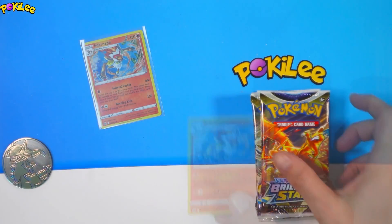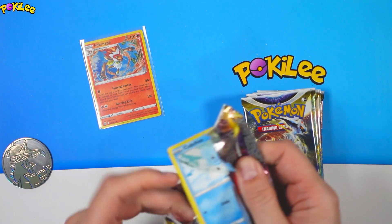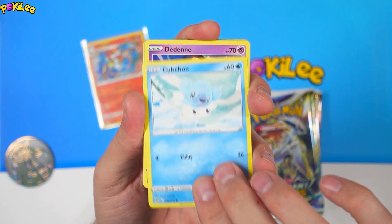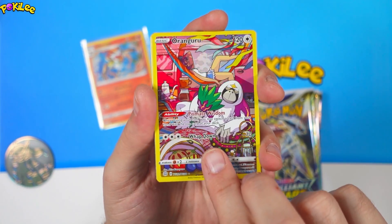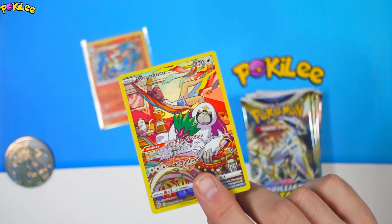The first one we have an Infernape Hollow. Next pack — I'm hoping we get something super spicy, that would be amazing. We've got a Cub Chew, Dedeni, Clink, Snorunt, Nose Pass, and an Orangaroo Trainer Gallery. Very nice. That'll do beautifully.